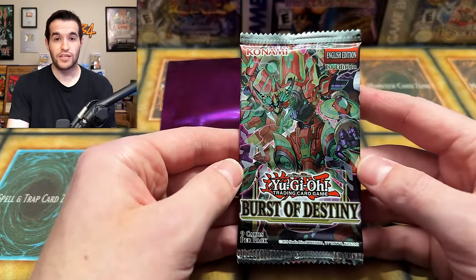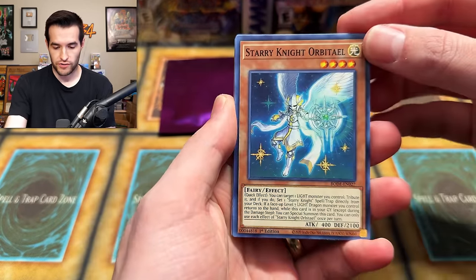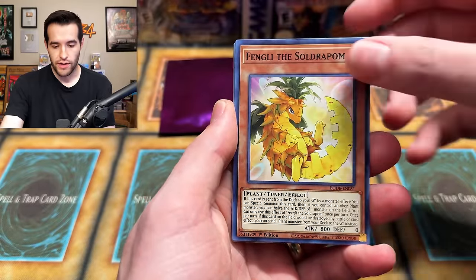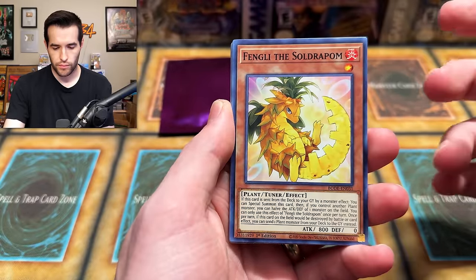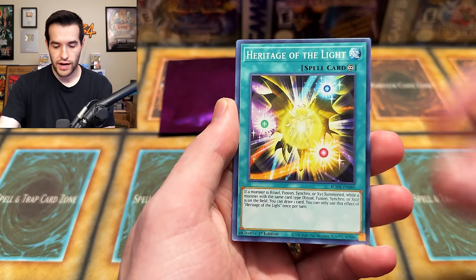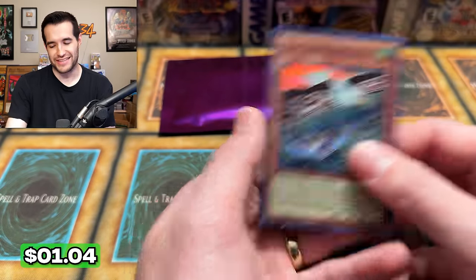Burst of Destiny is up next — has been hit hard by reprints, but Stratos Starlight would be epic. No Ultra Rares special. We have Starry Night, Orbital, Penguin Ninja, Fangly — why does that look like a pineapple? — Soldier Palm, Ice Jade, Gong and Su Ship, Break the Destiny, Heritage of the Light, Flip the Frozen, Flounderies, and Eggland.